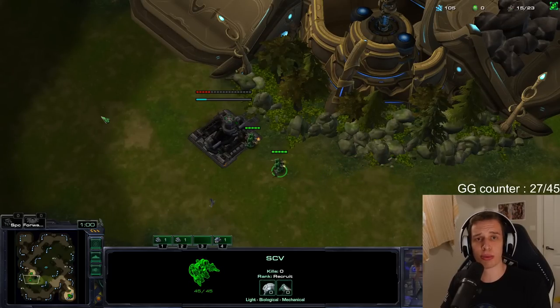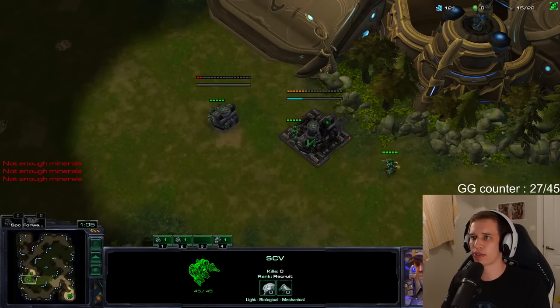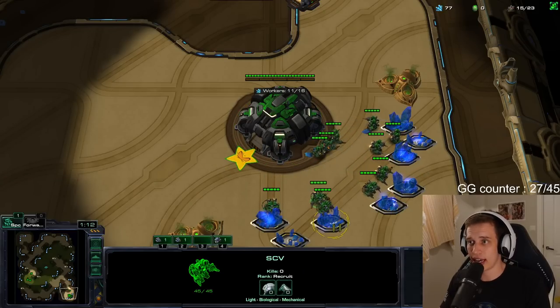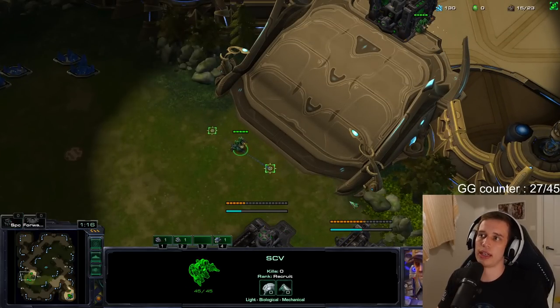So this is what I like to call the booster build, also known as the Proxy Forex. The way the Proxy Forex works is pretty simple: you send four SCVs across the map, proxy four barracks, and from there on out you build a crap ton of marines and hopefully you kill your opponent. Eventually you can pull a couple of workers as well.